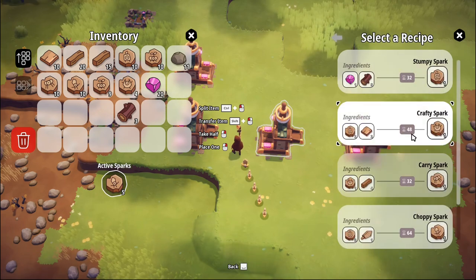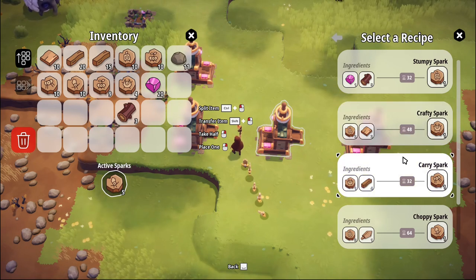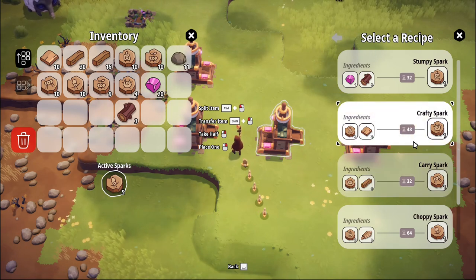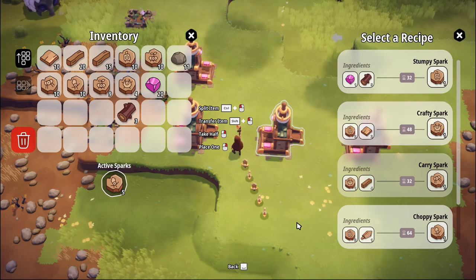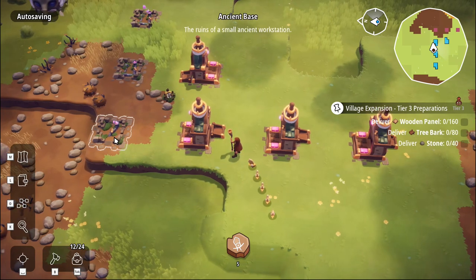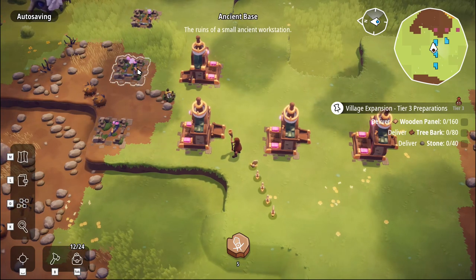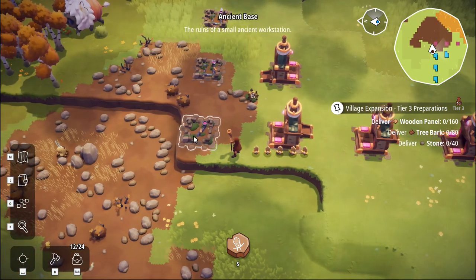The carry sparks take 32 seconds to make but crafty sparks take 48 seconds — that's not going to work because we need more crafty sparks being made than carry sparks. We'd have to figure that out. I could use that engine base instead — this one's just in an awkward place.